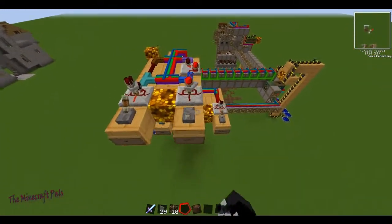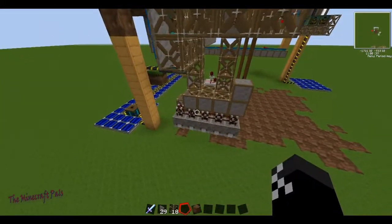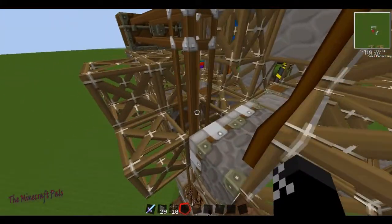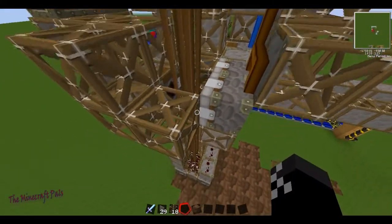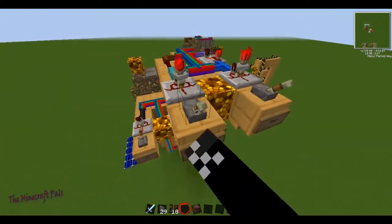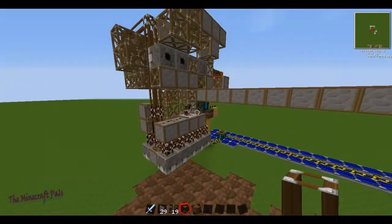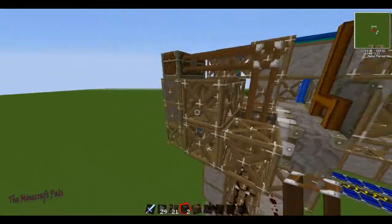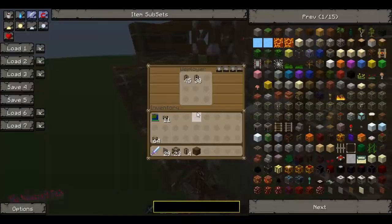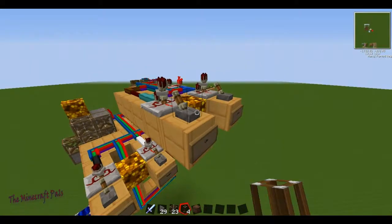It can go down — that's the point of a quarry, using it to mine down. As you can see, it places the frames and the tubes so it can pipe all the stuff, and it will come up just as easy as it went down. You can see the stuff is being popped out, but we'll hook it up so it goes into the deployers.